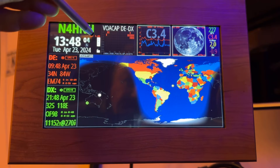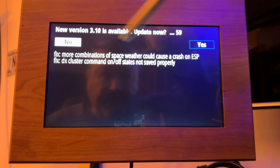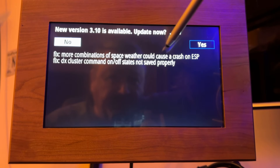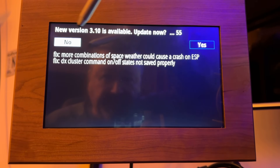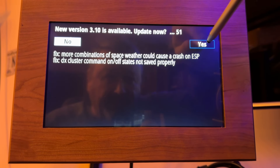I'm going to tap the red and see it now says 'new version.' The fix notes read: 'More combinations of space weather could cause a crash on the ESP' and 'DX cluster command on-off states not saved properly.'